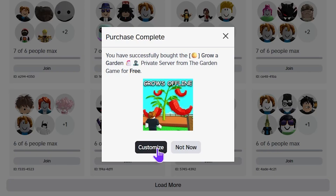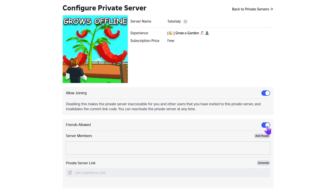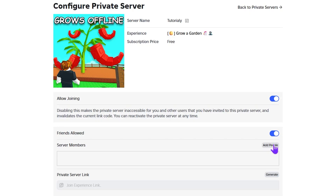That's optional though — if you don't want to customize it, just press 'Not Now.' But if you want to customize it, press 'Customize' and it'll bring you to this page. Here you can turn on 'Friends Allowed' so your friends can join you, add server members so they can join without requesting, and generate a private server link to share with them.